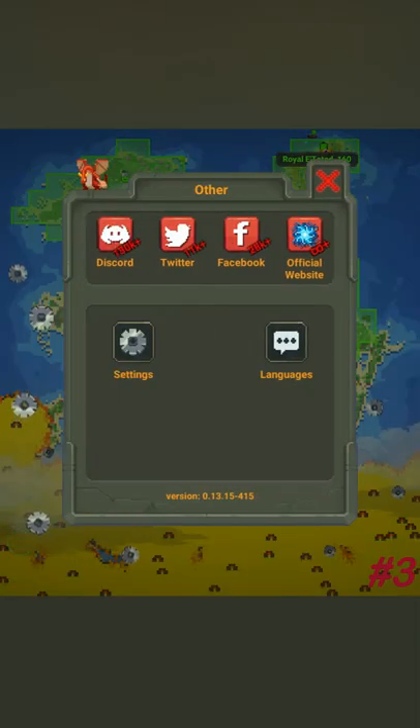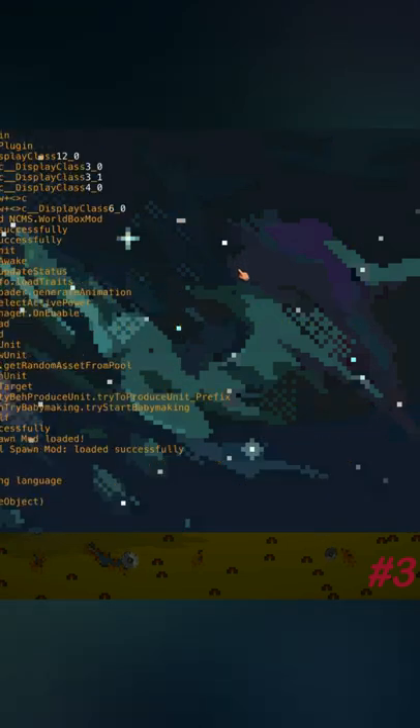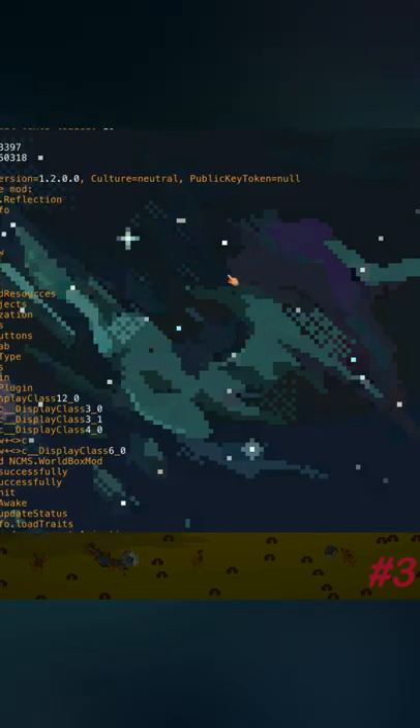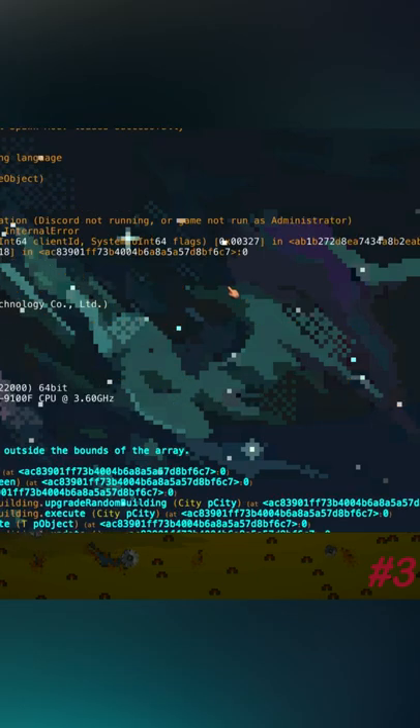The last fact is to go to settings and click the dragon ten times, and you will get this. I think this is called the locks, so I don't know what you use this for.